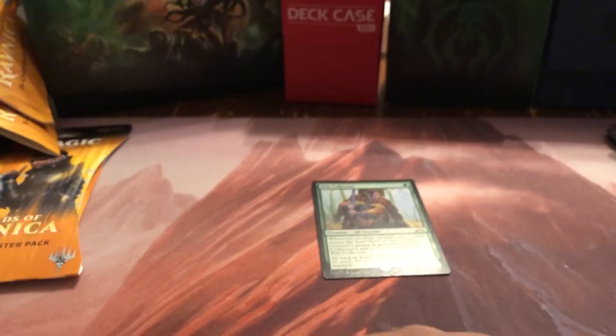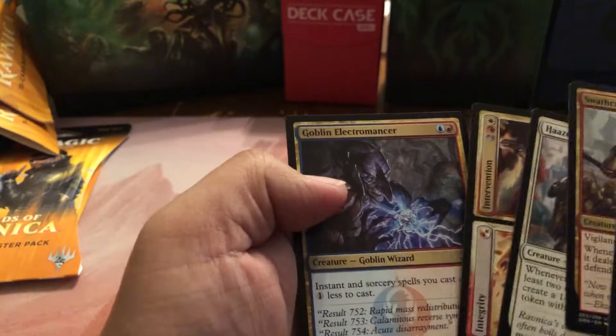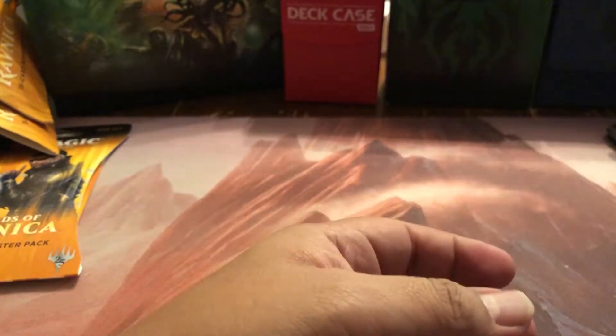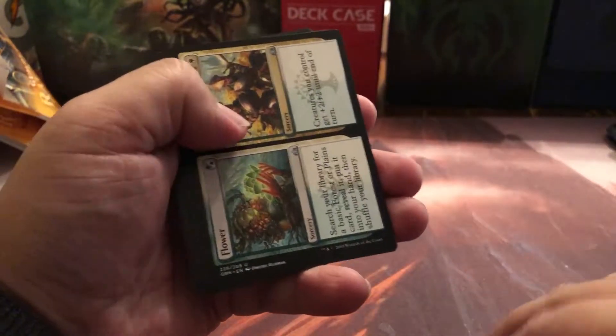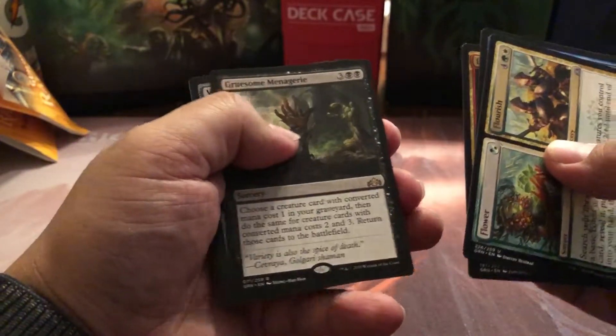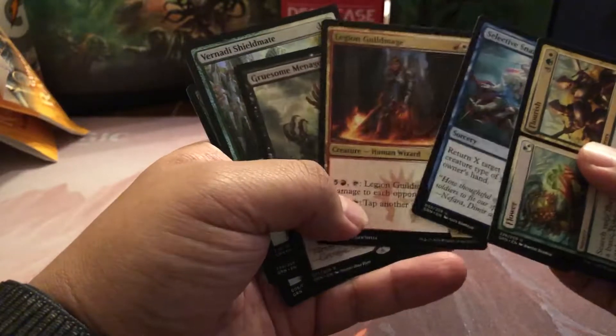Hold on to that — at the beginning when Pelt Collectors first came out that would have been like a $25 card. I think it might come back up, we might see more play. That's about a $15 card now. Steam Vents! Between this and our Crucible of Worlds we have more than paid for our whole set. Never let the Steam Vents go. Last pack — I'm feeling Doom Whisper in this one. Parhélion Patrol again, Flower and Flourish — I'm drowning in those. Selective Snare, Legion Guildmage, Gruesome Menagerie, and Vernadi Shieldmate.